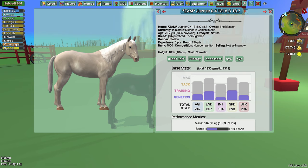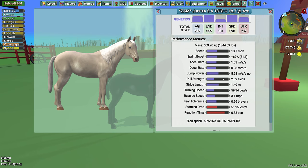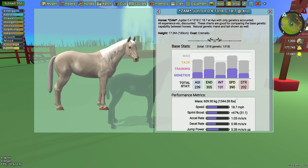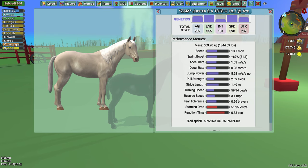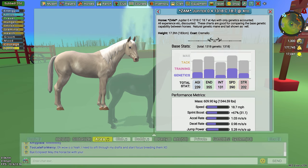This is the same stallion that I bred the last time and got that nice tall foal from. Maybe she's giving me white foals because he's a cremello. He's at 1318 when he was born. Let's see what he was as a four year old — this is his information. That shows what his speed and everything was at the age of four. They tend to lose that information as they age — this guy's 20 years old now. But it'll say here that at four years, with only genetics accounted, all experience stats are discounted. These charts are good for comparing the basic genetic compatibility between horses.